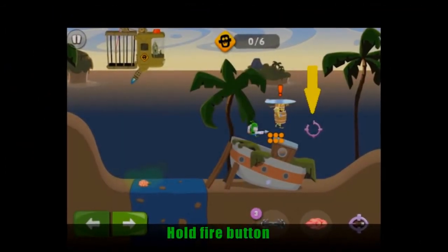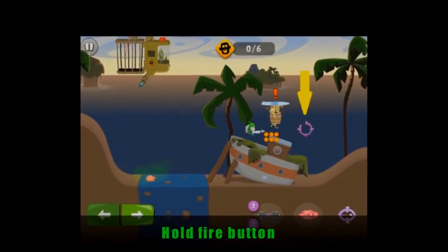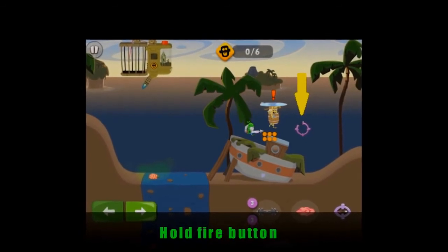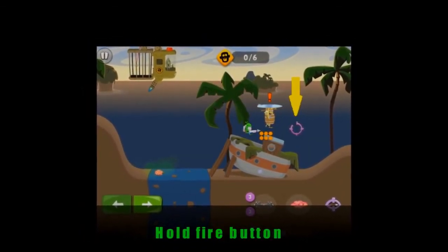To catch the zombies in the barrel faster, or to catch several zombies at once, hold the fire button for a few seconds until the entire target circle is thickened. Your shot will then be much more powerful.